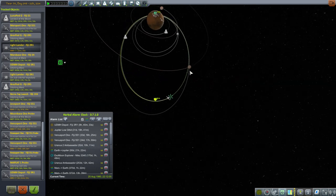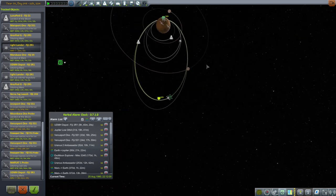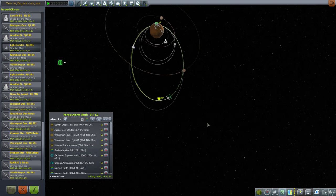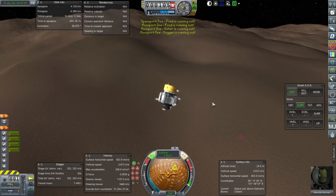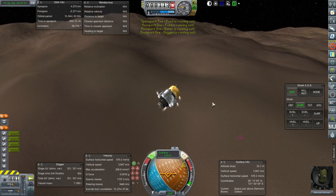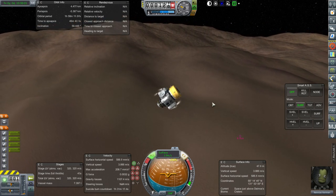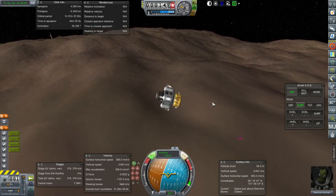It is before we did the whole Deimos thing — back when we were trying to get them to the station to pick up Newcast, both the Light Lander and the UDMH Depot. I found one where Newcast was present and Newcast was landed at Deimos' craters. It just hopped him up.